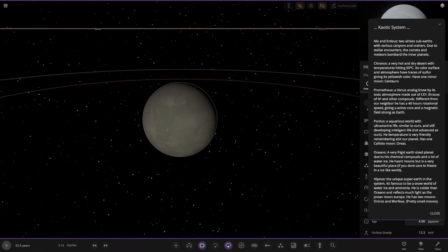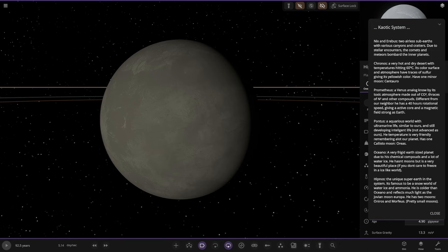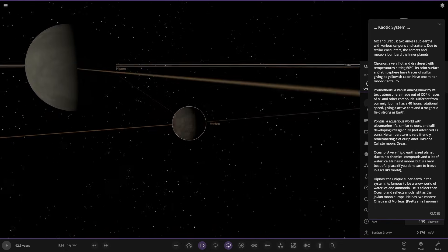Next, Hypnos — the unique super-Earth in the system, famous for being a snow world of water ice and ammonia. It's colder than Oshino and reflects as much light as the Jovian moon Europa. It has two small moons: Oral Neuros and Morpheus.